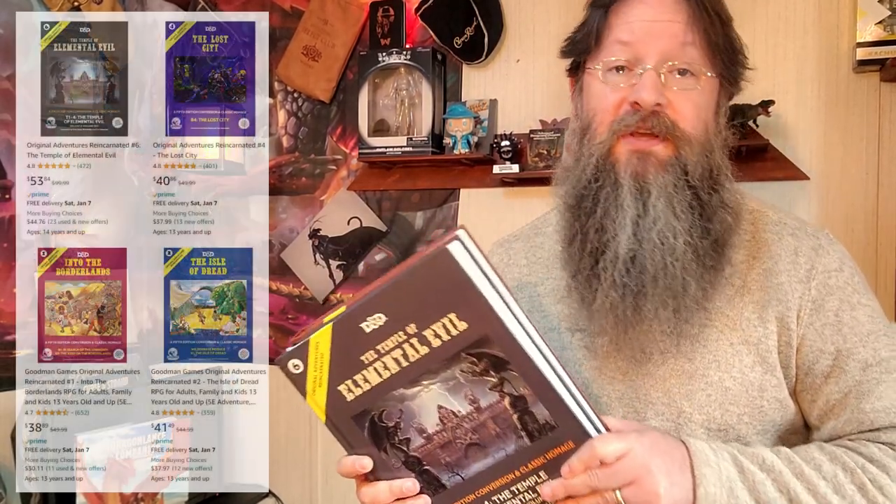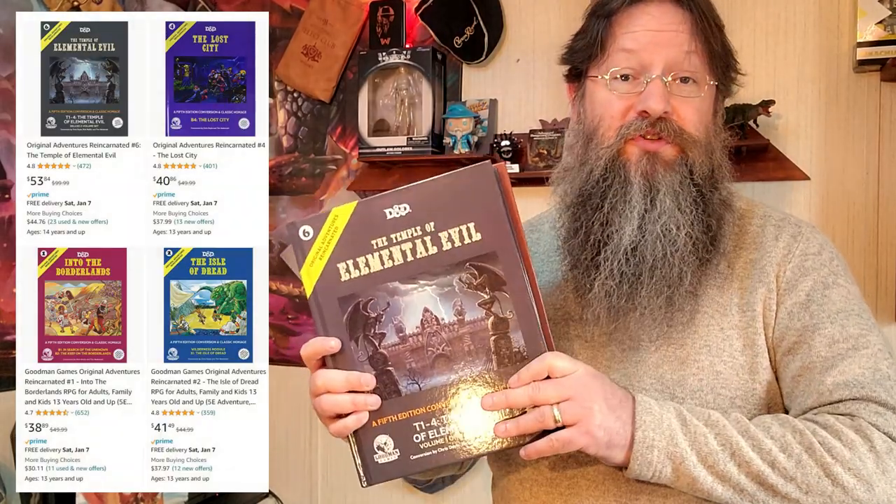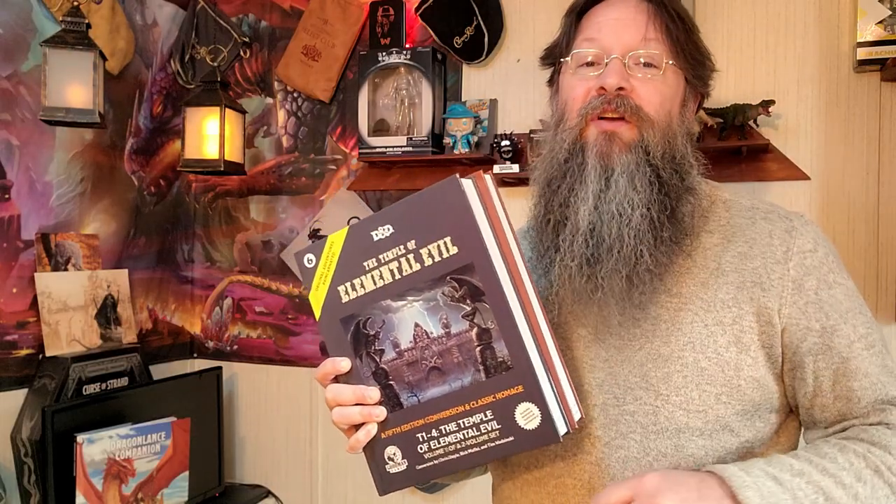And it goes without saying that I highly recommend this version. I'd love to grab more books and modules from Goodman Games. If they're anywhere close to the quality and presentation of this tome of Elemental Evil, getting them would be a no-brainer. Have you played any of their converted 5th edition books? Have you played this 5th edition version of Temple of Elemental Evil? Tell me about it down in the comments. And if you have played this, give a tiny hint as to what nasty areas to avoid. Until next our paths cross, may you find the Ring of Waterwalking on Area 19.